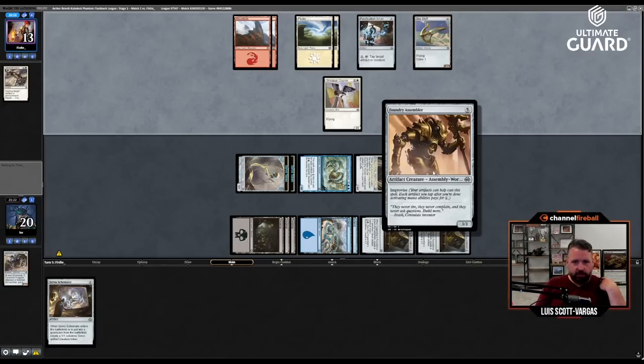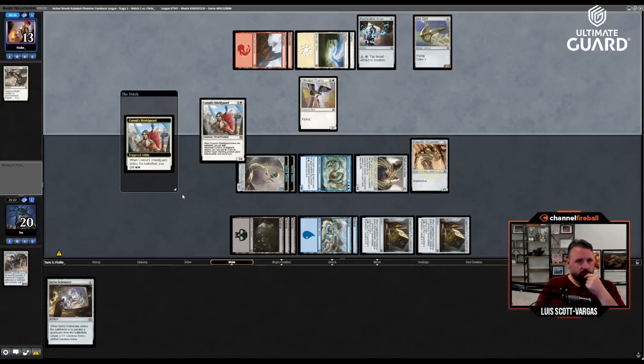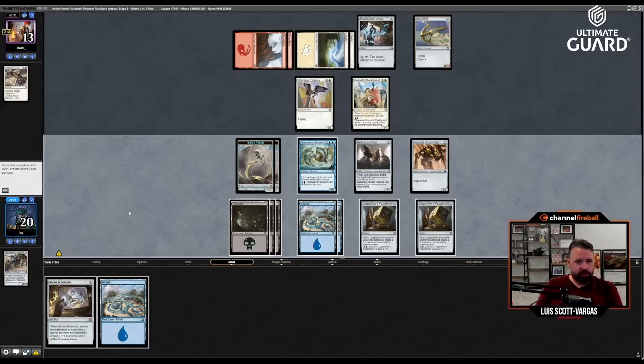They're definitely not in a position to not do that against a four-four and a three-three. If they have some cheap removal that's a different story, but even Fragmentize can't kill either of these because they cost five — I like that. They played the three-four. The Serpent's a five-six so they can't even kill the Serpent. I can't attack with the three-three but I can attack with the four-four. They're at 13.